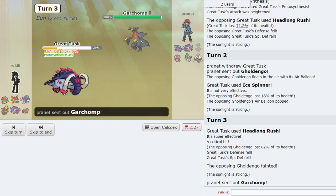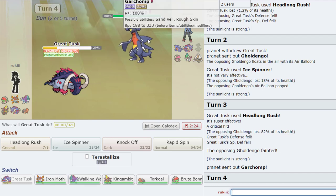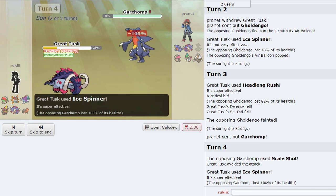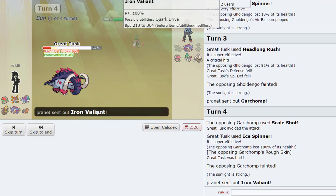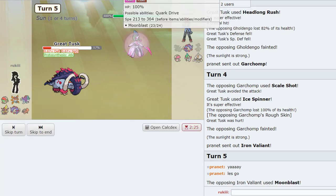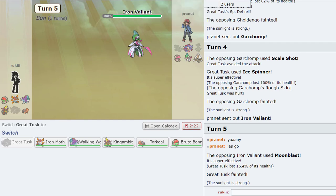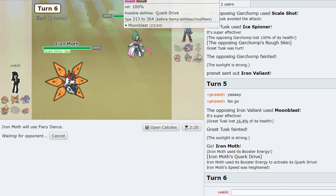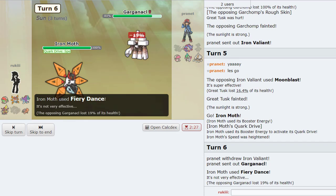We could just sac this to go for Headlong Rush. He knocks this out. I don't think he has a move to kill Iron Moth. We have to go into this and just Fiery Dance — it's gonna be super effective. I don't think Tusk lives in the sun. This definitely dies in the sun. It was 99.6 to 117... Are we gonna get a boost here? No boost. We could try to go Walking Wake, or Brute Bonnet. I actually kind of like that.